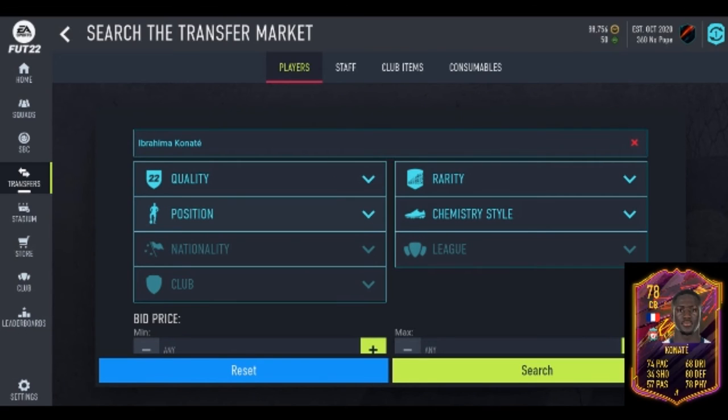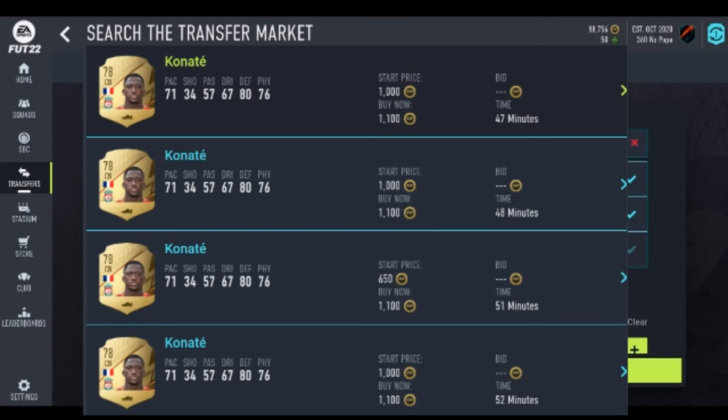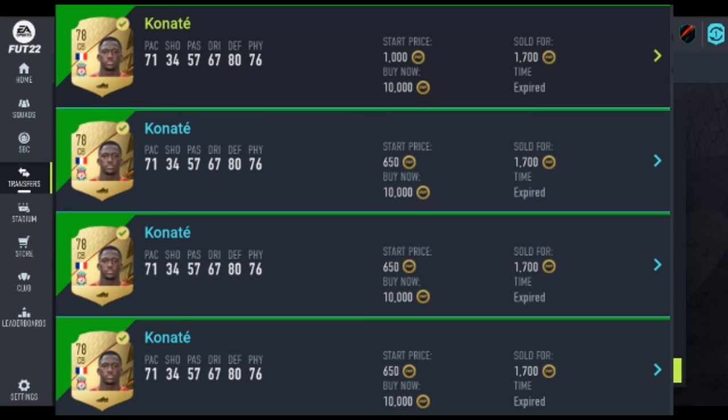The next filter we're going to look at is Ibrahima Konate. This guy is a beast for starter teams. At the moment he's going for about 1.1k — most of these cards are pretty much locked in their prices. This is the amount of profit I made; he was going for around 1.7k in my time. Notice how most of these I just got off bids — start price 650, 1000. You just want to bid on him; he's not being bid on much.